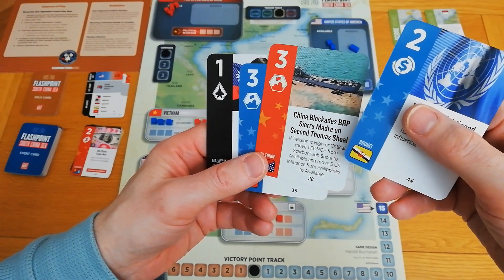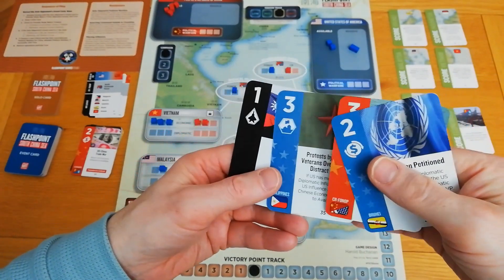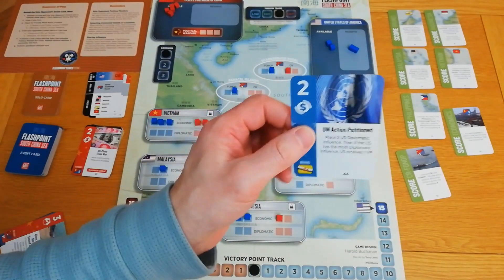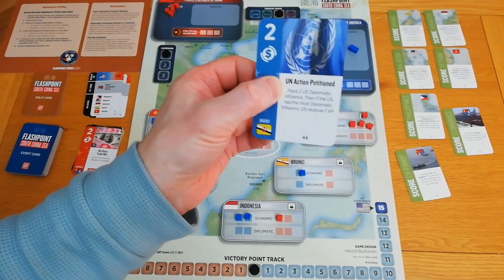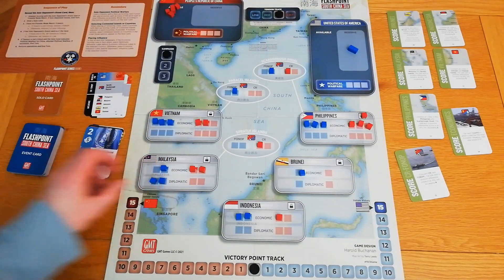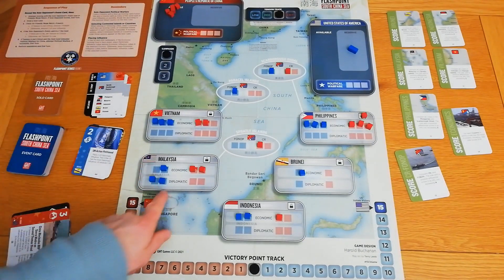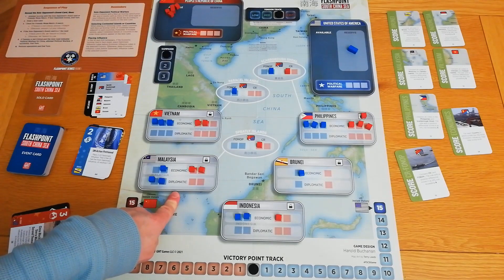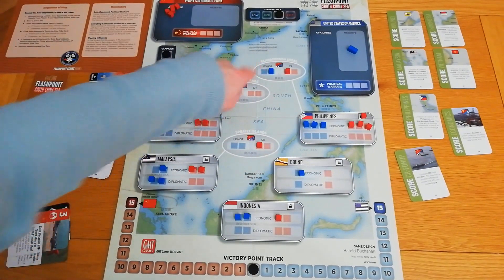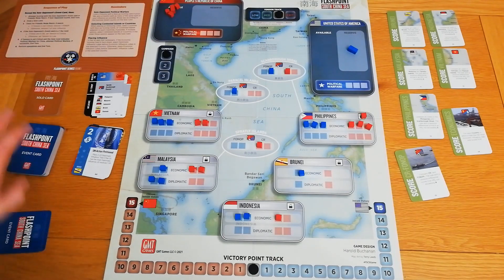This other card isn't useful — it's really a Chinese event card that removes a FONOP. There's another good card involving diplomatic influence but we need more than seven for it to be valid. There's one of those reduce-tension-and-execute-operation cards too. I think playing the UN Action Petition is our best choice: place two US diplomatic influence and get a VP if we have the most. I'll place them both in Malaysia — let me check the scoring cards first: Philippines and Malaysia. Now we're drawn in Malaysia, so I'll leave it as is.